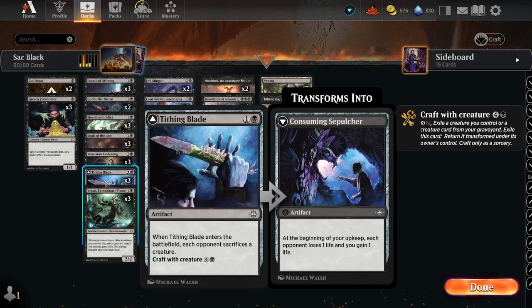We're running three Tithing Blades. When it enters the battlefield, each opponent sacrifices a creature. Then we can craft it: exile a creature we control or a creature card from our graveyard, return it transformed. It becomes Consuming Sepulcher — at the beginning of your upkeep each opponent loses one life and you gain one life.